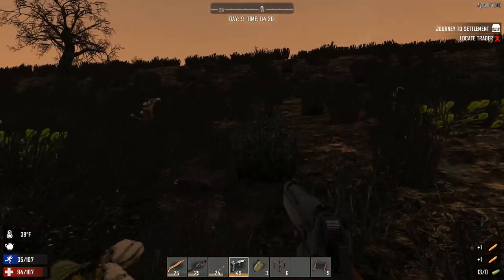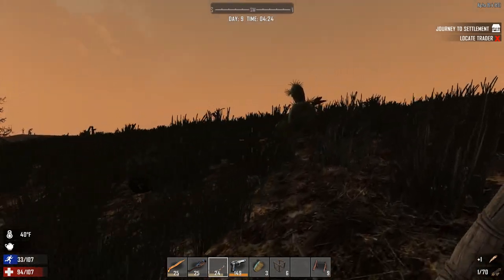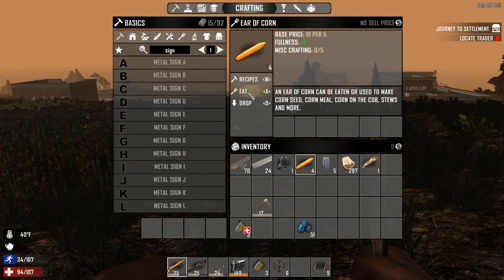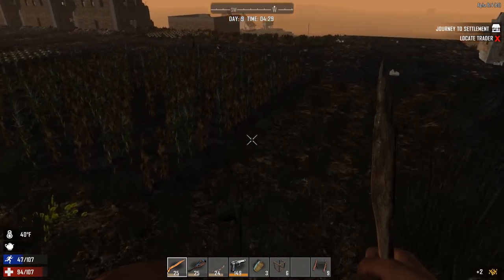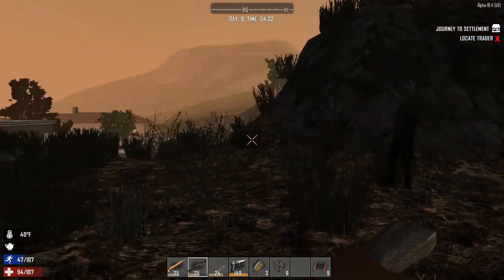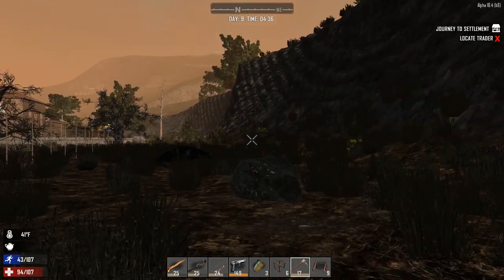We'll go raid the town and find the books and supplies we need. The game has a pretty good difficulty curve and increases in difficulty along with your character — as you get stronger it feels easier, then new types of zombies turn up. I just realized what I don't have is a hammer. A stone axe — I'll get it eventually. I've got my pickaxe so that's fine.